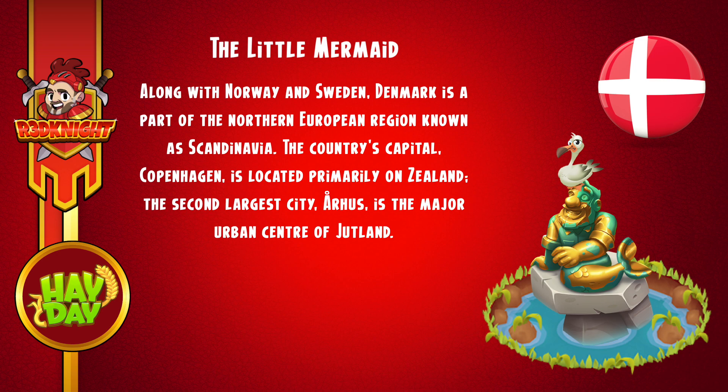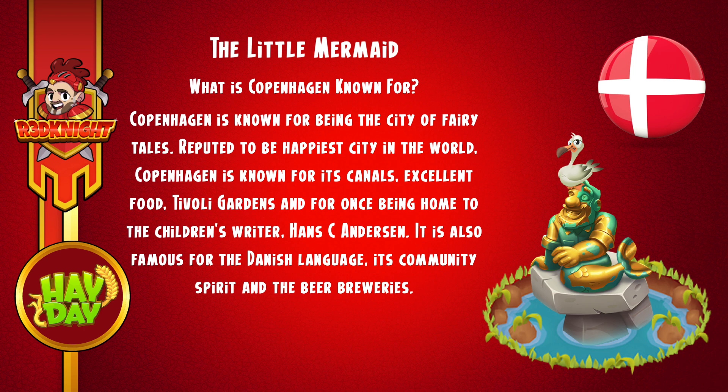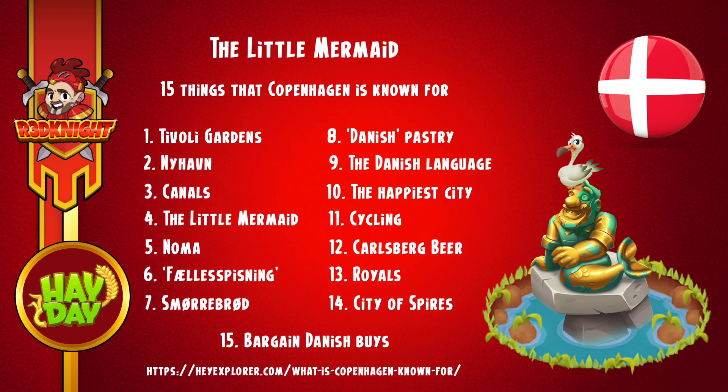Now the country's capital is Copenhagen, which is where the deco is actually located, and this is located primarily on Zeeland. The second largest city, Aarhus, is the major urban centre on Jutland. Now, Copenhagen is known for being the city of fairy tales, reputed to be the happiest city in the world. It's known for its canals, excellent food, the Tivoli Gardens, and for once being the home to Hans Christian Andersen. It's also famous for the Danish language. According to the website linked below, you can find out all about these 15 things that Copenhagen is known for. Today I'm going to focus on number four, which is the Little Mermaid.